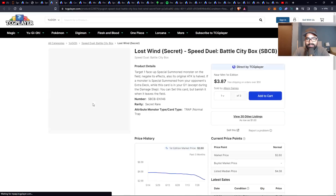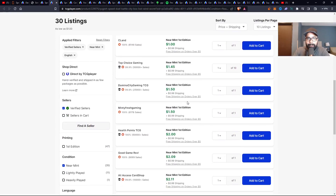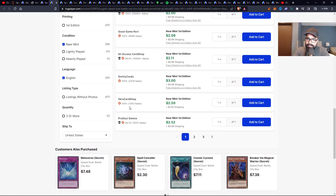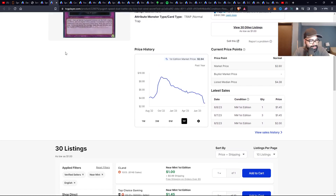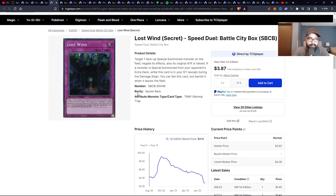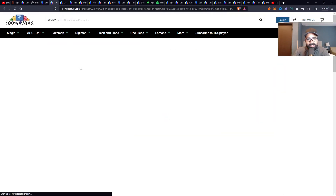Lost Wind — I really liked this as the max rarity secret rare. This card used to be four dollars, went up all the way to nines, almost double digits. And now it's been crashing back down. You have a deal here at a dollar, but it's really about a dollar 45 to a dollar 50, then it bumps up to twos and threes quickly. Only three pages, not a lot of supply — only 30 listings. It's not as easy to get this card as you'd think. I personally own a playset for my trap decks. If I'm playing a trap deck and I need Lost Wind, I love this secret rare. It looks just beautiful.